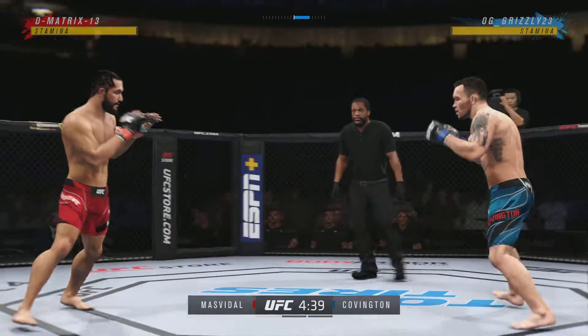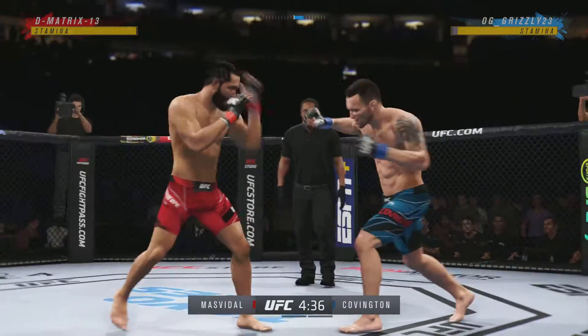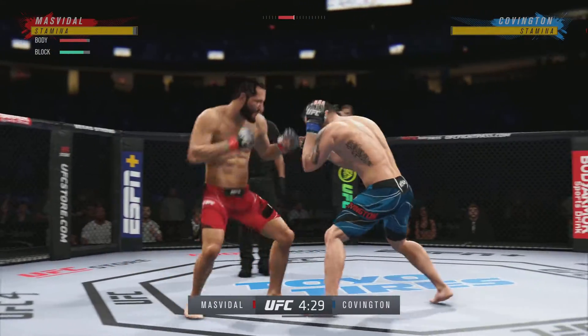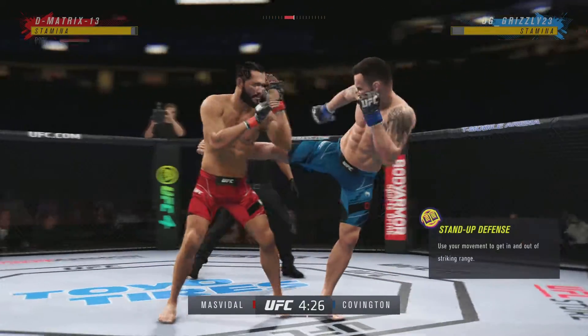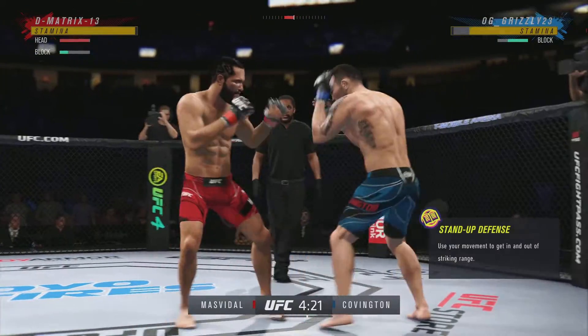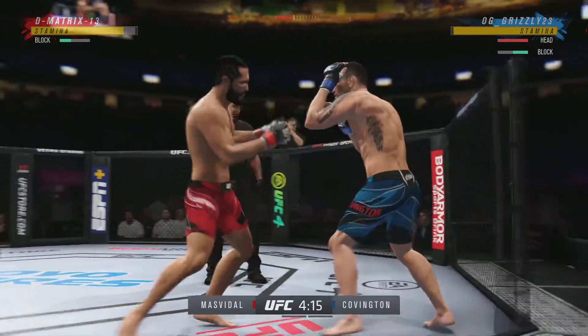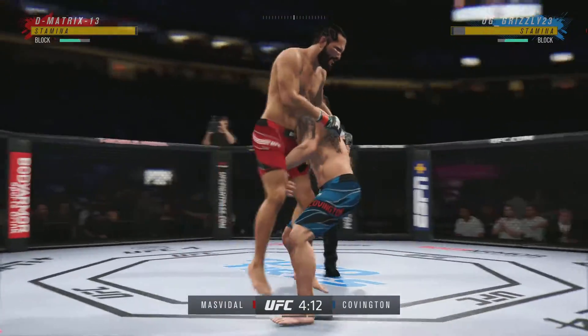I'm expecting a pretty straightforward approach from both of these fighters. The striker will try to lead with his punches and his kicks, and the grappler will try to time a takedown, time a clinch position so he can start to work towards a lot of those great judo throws that he possesses. Once on the ground, he is in his realm and will start to chase the finish. Now on a quick entry.